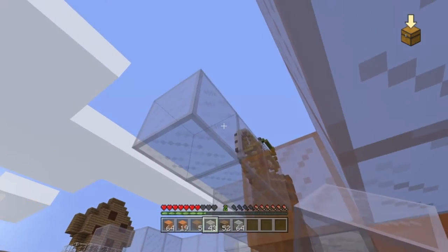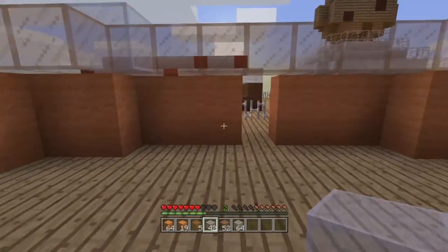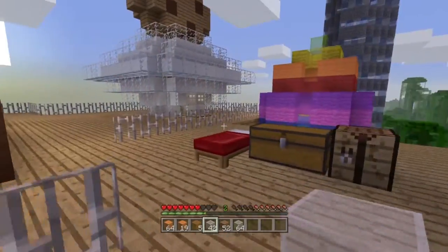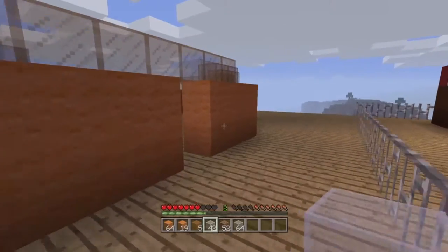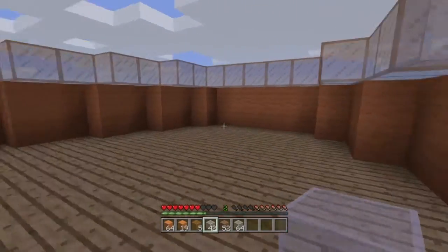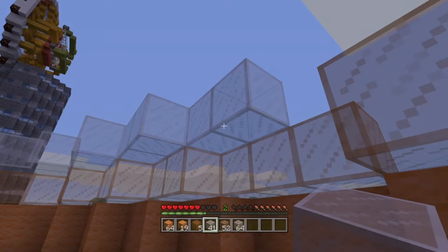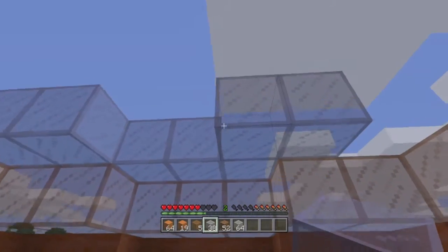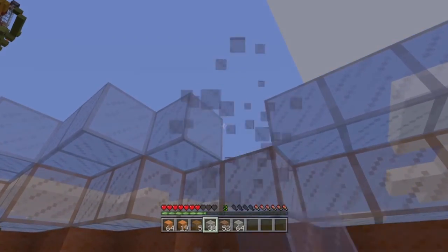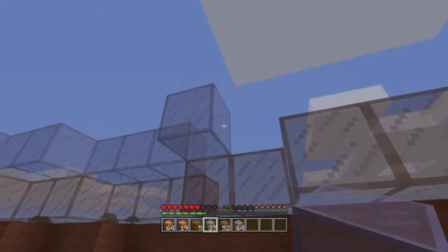We can do like, you know, when you put a picture frame or an already used piece — what's it called? The sign. Yeah, when you use the sign and put words on it, you can get rid of those. And it's getting dark. I have the beds right here because, you know, I can see the pattern here.